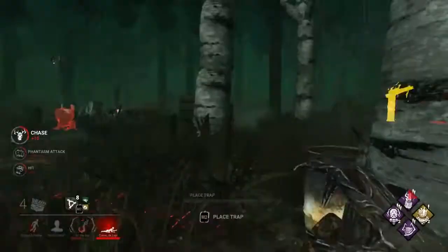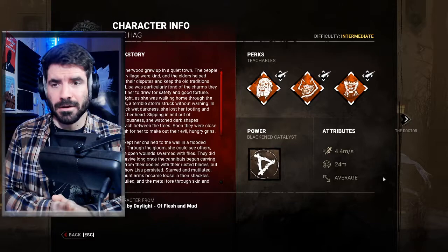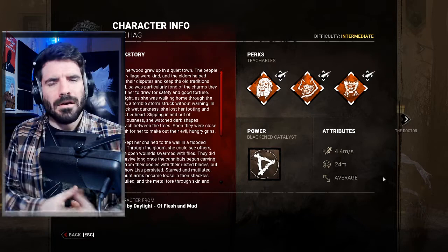What will happen is an experienced Hag will run through that trap, and immediately once it's triggered, within a fraction of a second, they'll hit their control key — or whatever other key they've bound — and they'll immediately teleport and immediately hit their attack button. Because when the survivor runs through that trap and the Hag teleports, the phantasm will actually follow the survivor. So when they teleport, the Hag should be aimed directly at the survivor and should be able to get an immediate hit.